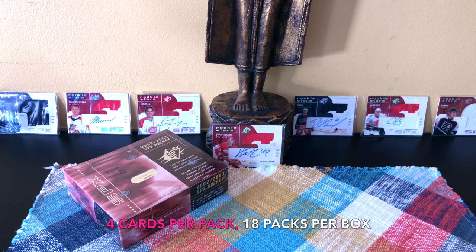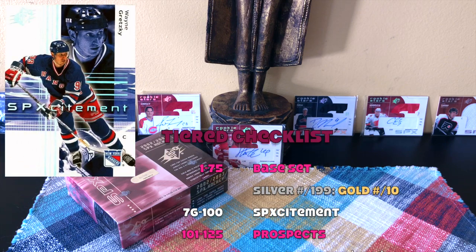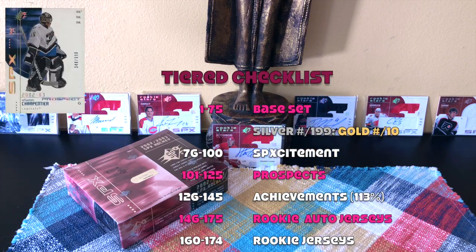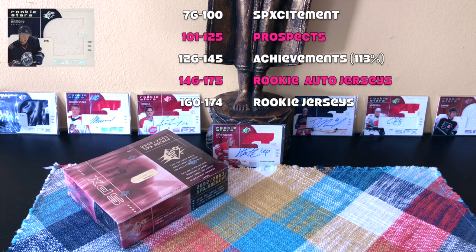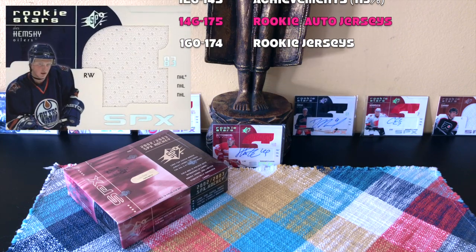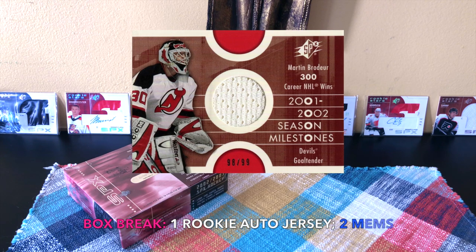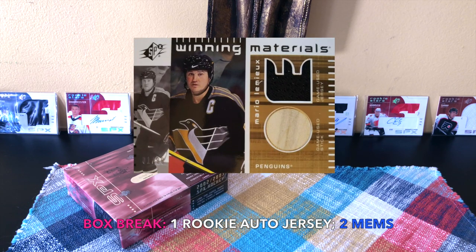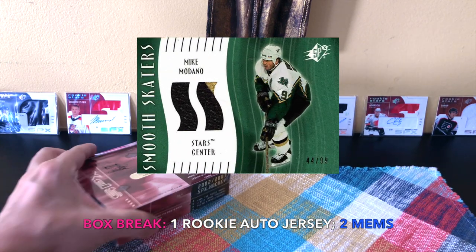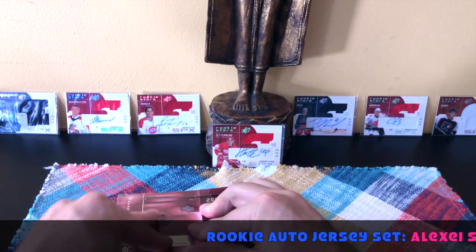Configuration: four cards per pack, 18 packs per box, 72 cards total. It has a tiered checklist - cards 1 through 75 are the base set with silver and gold parallels; 76 through 100 is the SP Excitement set. Beyond that we have SPX Prospect, Career Achievements, Rookie Auto Jerseys, and Rookie Jerseys. Within a box break we'd expect one rookie auto jersey and two other memorabilia cards. Inserts include Seasonal Milestones, Extreme Talents, Winning Materials, and NHL Smooth Skaters.